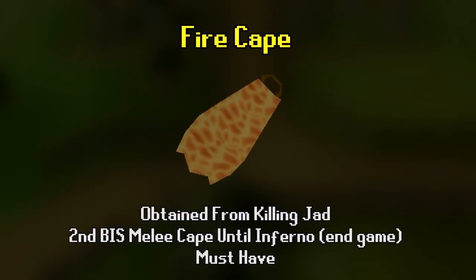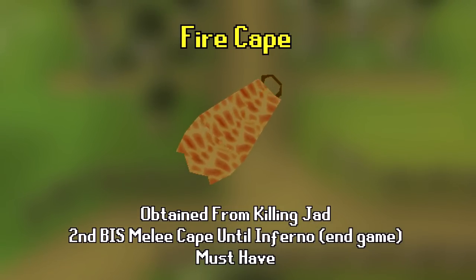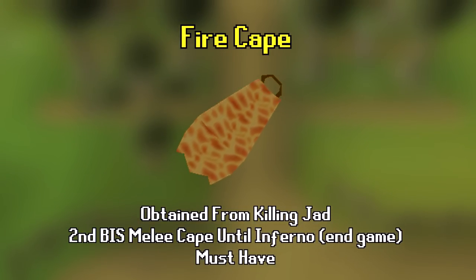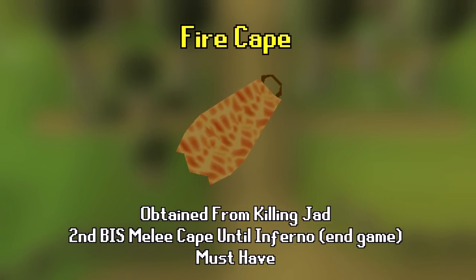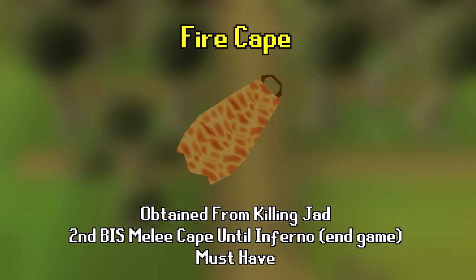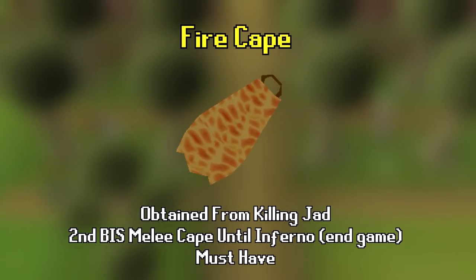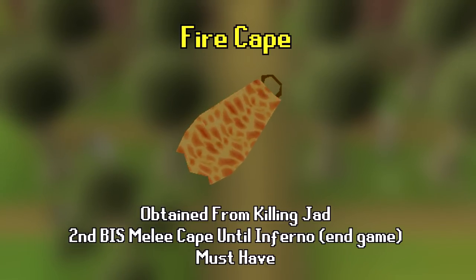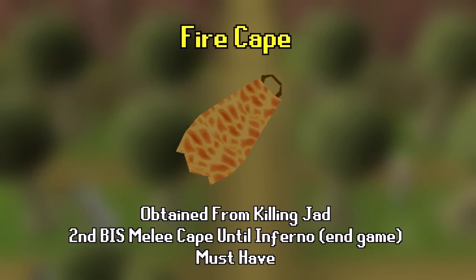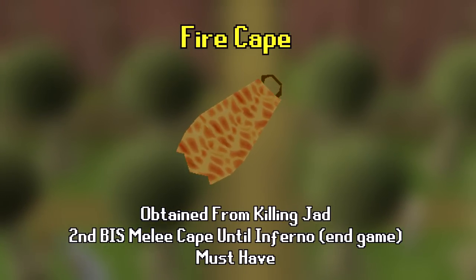Number 10 is the fire cape — an iconic item in RuneScape. To get it you must complete every wave of the Fight Caves and defeat Jad. It can be hard for a new player but it's doable — watch a video, take your time, it might take a few attempts but you'll get it. The fire cape is the second best melee cape in the game, only outclassed by the infernal cape. Once you get it, it's pretty much the only cape you'll ever wear for melee.